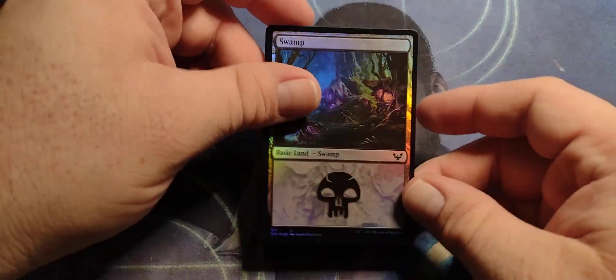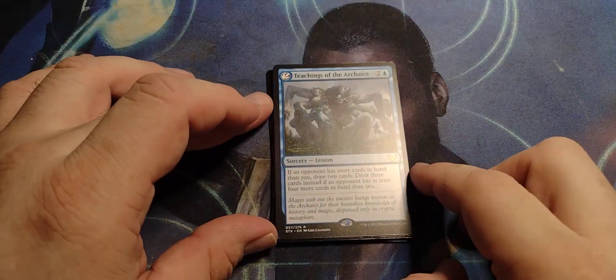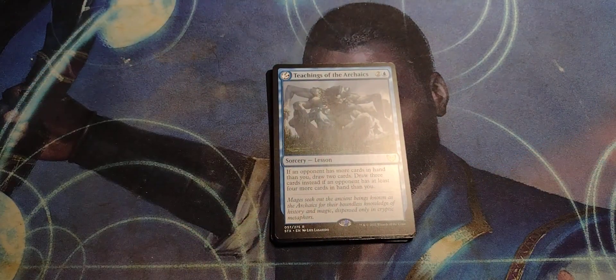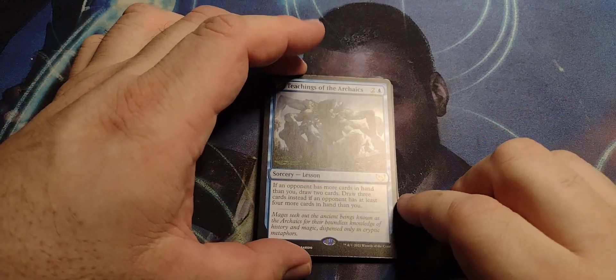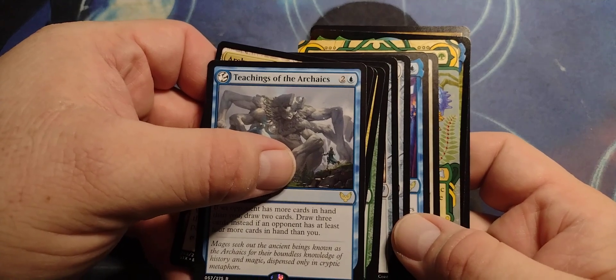We got a Foil Swamp, pretty cool looking. Starting off — Teachings of the Archaic. Two in the blue, it's a lesson. Wait, why is it silver first? We got two rares, okay.